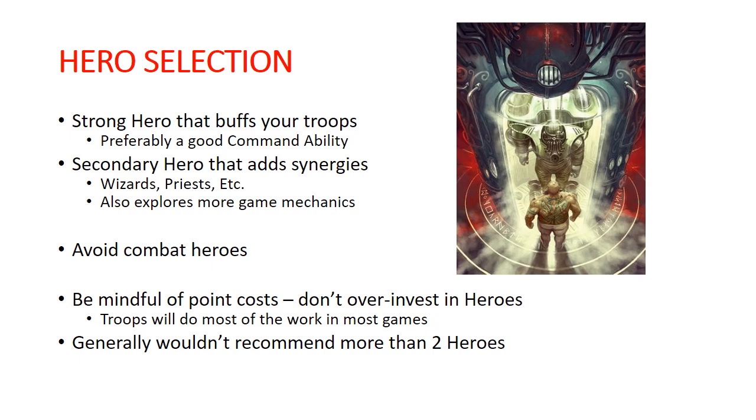What are we looking for in our heroes? In general, you want somebody that is going to be effective at leading your army, so usually you want someone with a good command ability — something that gives off strong buffs and synergies to other units around it. At a thousand points, you definitely have room to run a second or third hero. Commonly, you're probably going to want that to be a wizard or a priest, or something else that is going to add more synergies to your troops. Typically you don't want to run combat-oriented heroes, especially at a thousand points, although it's certainly an option.